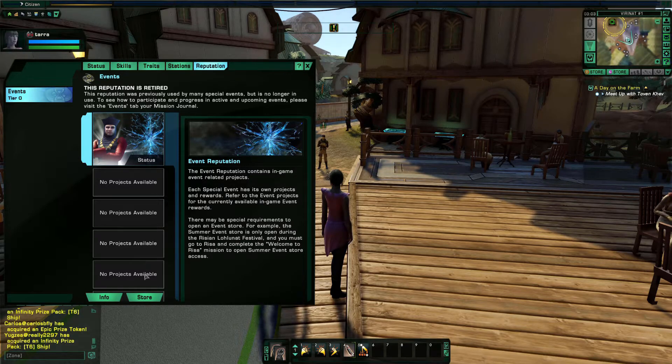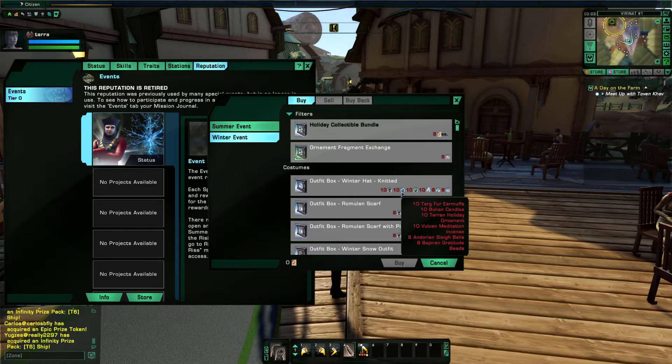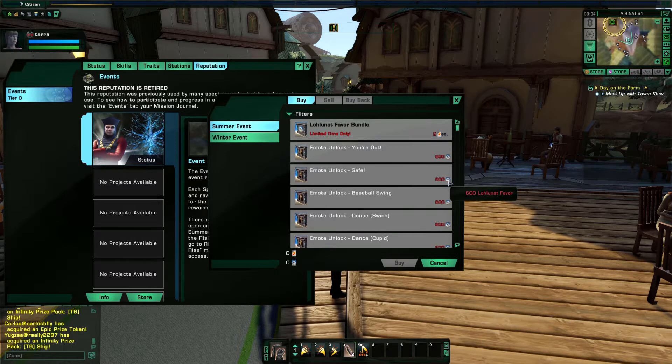Reputations are not available to us and won't be for quite a while. There are stores — like the summer event and winter event — where you can buy these things off the exchange if you have the EC. The winter event is coming up and you can pick up targ earmuffs, bullion candles, and similar items. Same with the summer event — you can pick up lola nut favors and so on. The little emblem up here is Lobi crystals, which you can only get by opening lock boxes — a form of gambling.